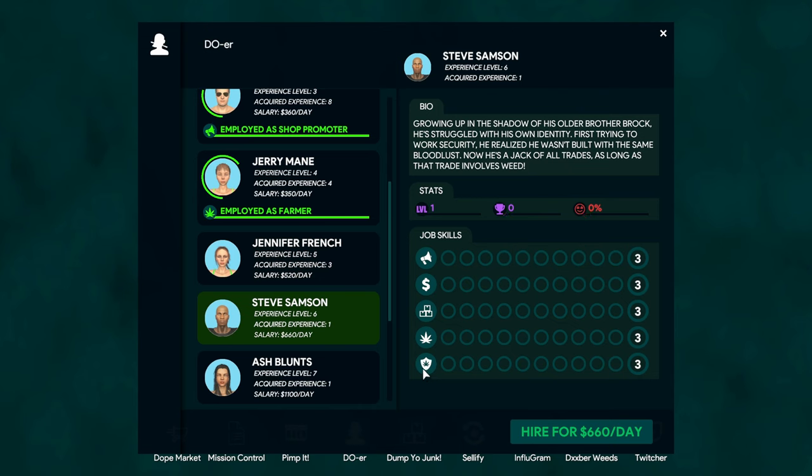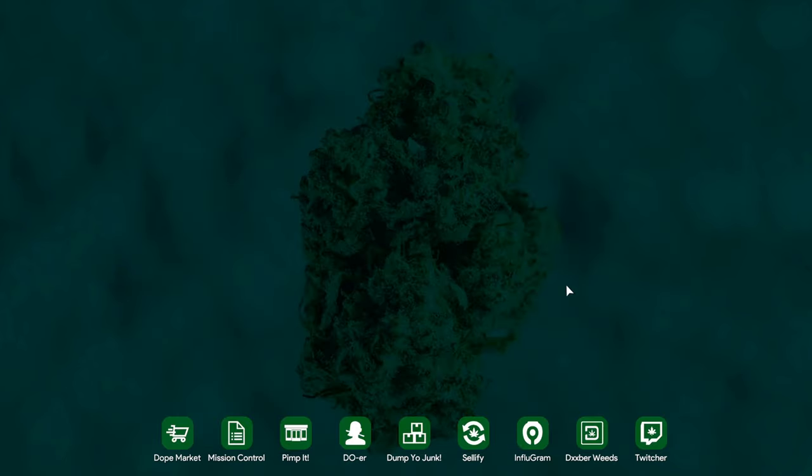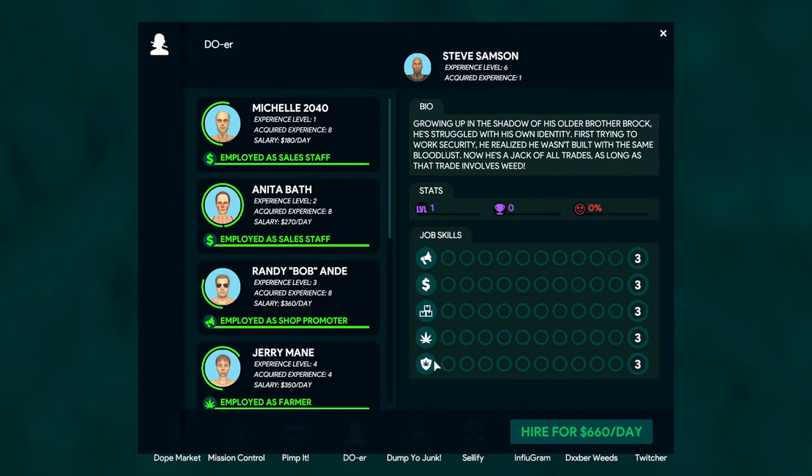There is also a slot for a security guard. If you're playing on any mode other than chill mode you'll probably want to hire a security guard around level 10, because you start getting pests - degenerates. You'll have the snitch at level 10, the crackhead, and the rival dealer. You want to buy a security guard at level 10 just to be safe.